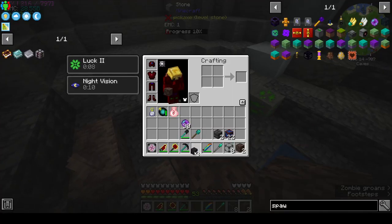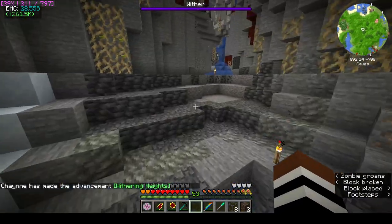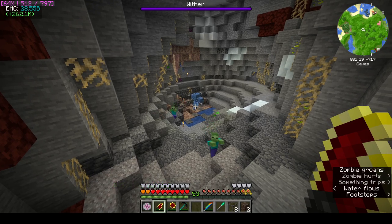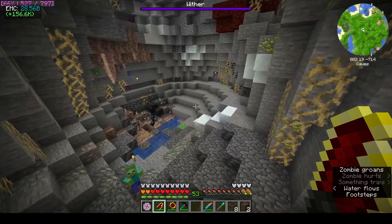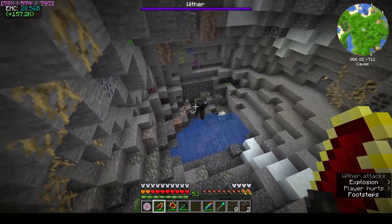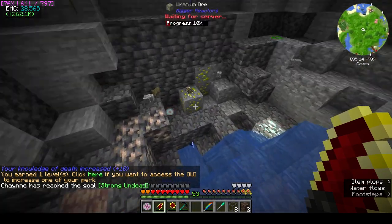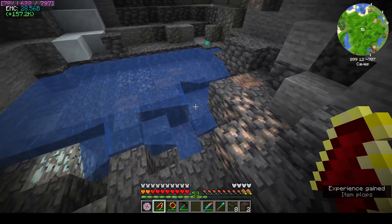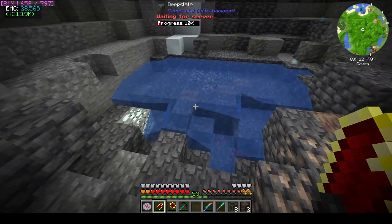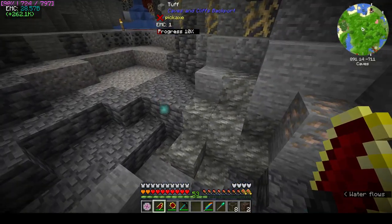I hope I'm not making a big mistake — famous last words. Place the soul sand, place the skulls: one, two, three. I want a wither rose if I can get one. Hurry up, just explode! There you go. Did we get anything? There's another star, 'Strong Undead', 'Withering Heights' — summon the wither. That was something I picked up in the nether. There's your nether star and two wither roses — awesome!